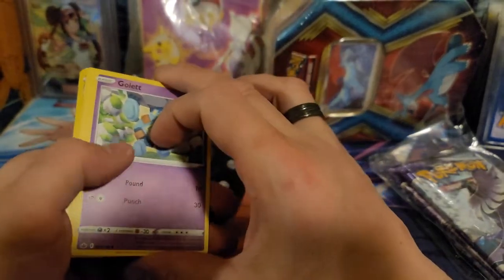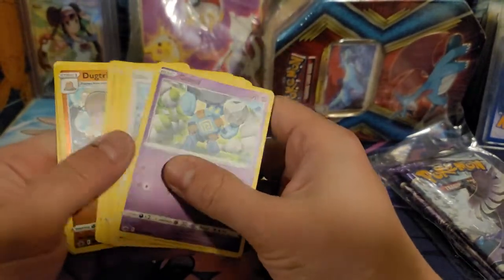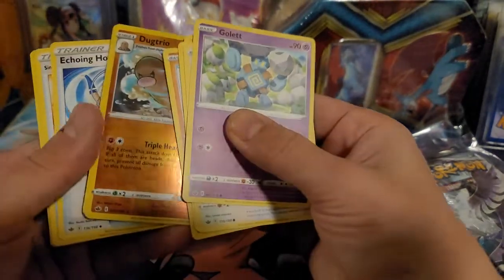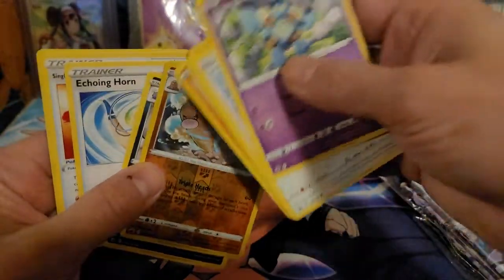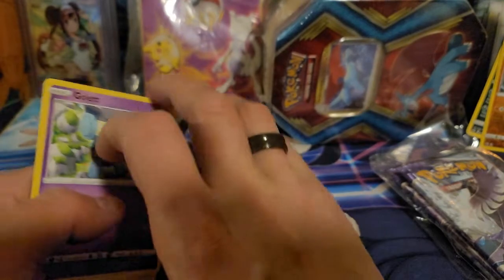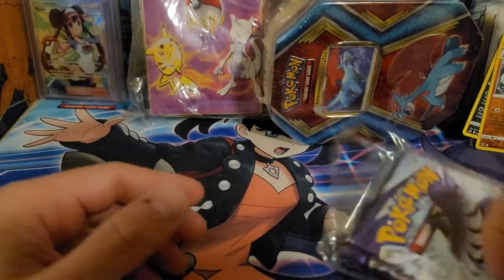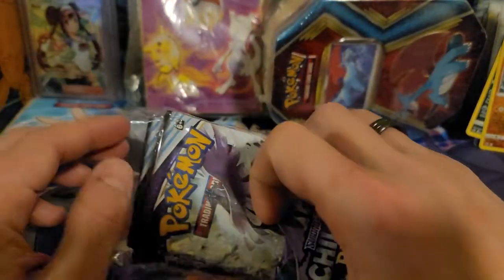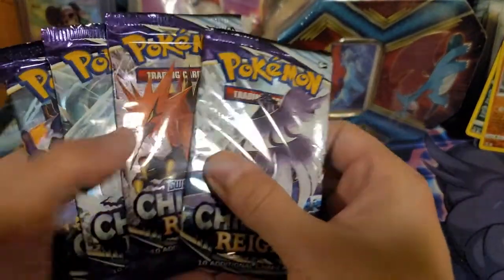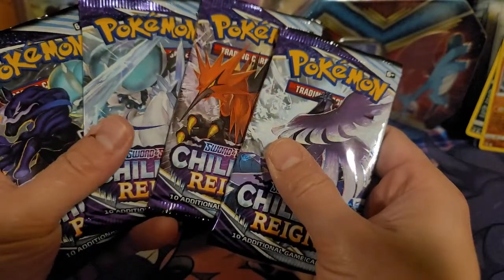We'll see what we get — we're gonna get right into this one. So we got Dugtrio and Weezing, nothing there. We're gonna get into this whole pack set. Hopefully we can find a first print run alt art — that's what we need. We got all the other pack arts right here.